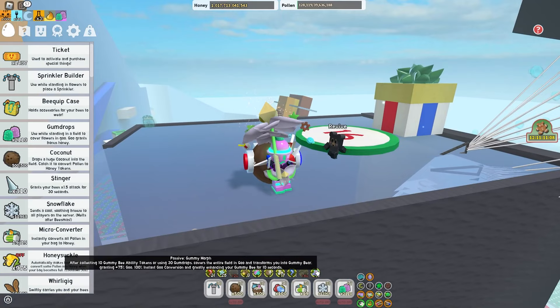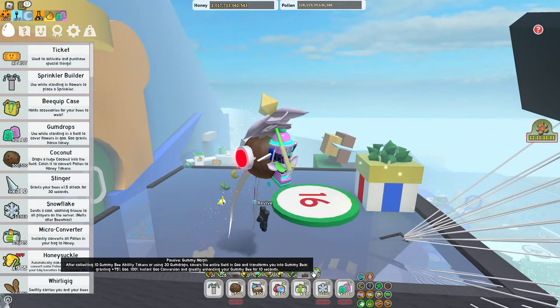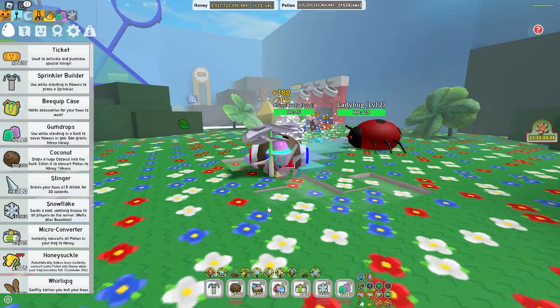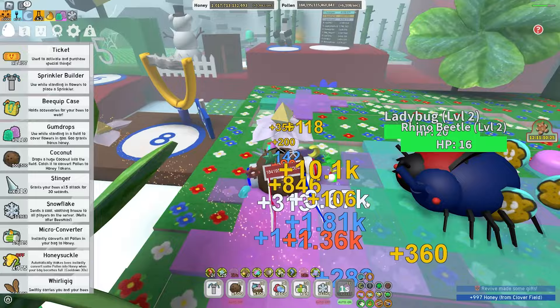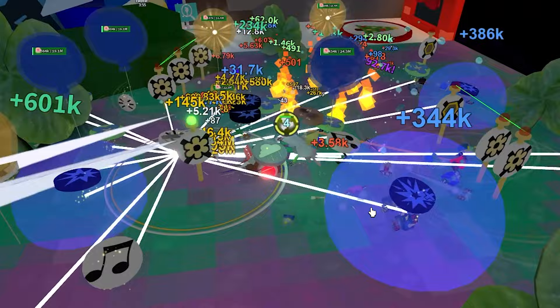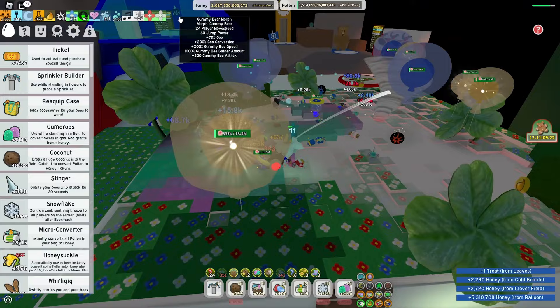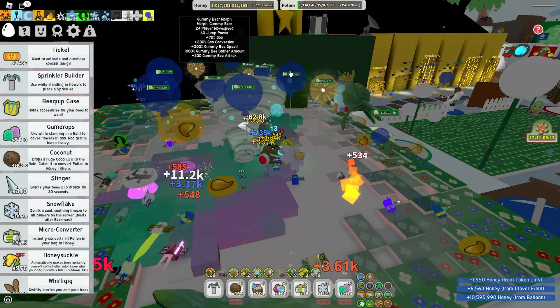The passives are: passive Coin Scatter which needs the Honey Mask, and passive Gummy Morph. After collecting 10 gummy bee ability tokens or using 30 gumdrops, it converts the entire field into goo, transforming you into a gummy bear with plus 75% goo, 100% instant conversion, and greatly enhancing your honeybee for 10 seconds. We're at 24 gumdrops... 28, 29, last one - boom! Check that out: 200% goo conversion, 200% gummy bee speed, 100% gather, plus 300 gummy bee attack!